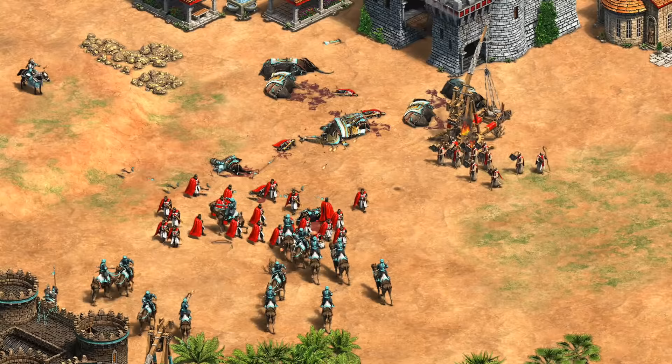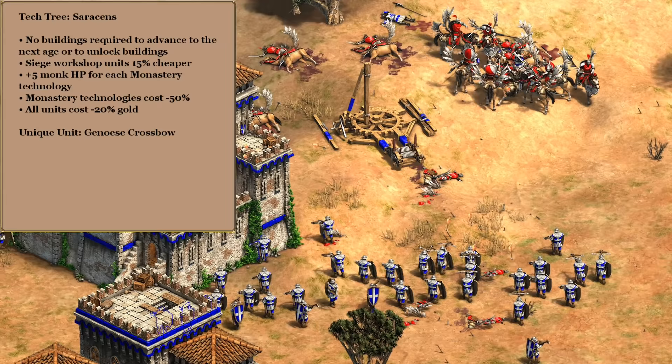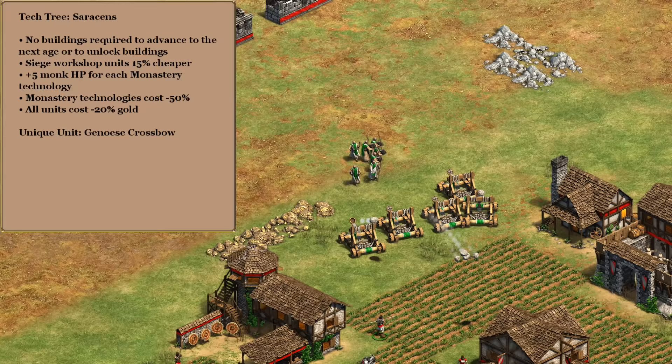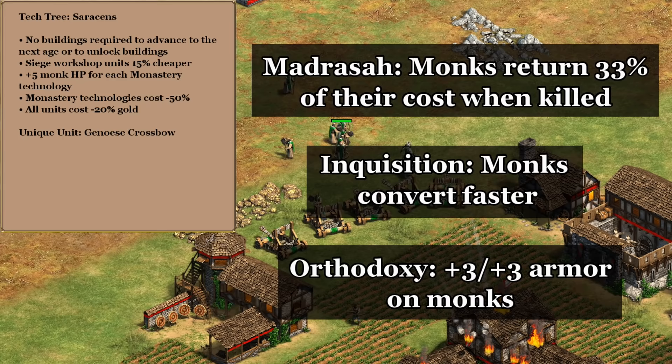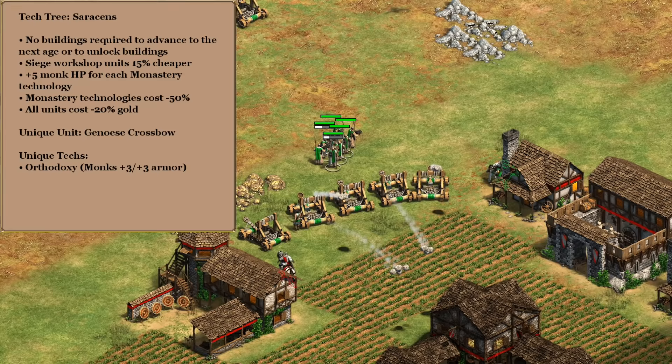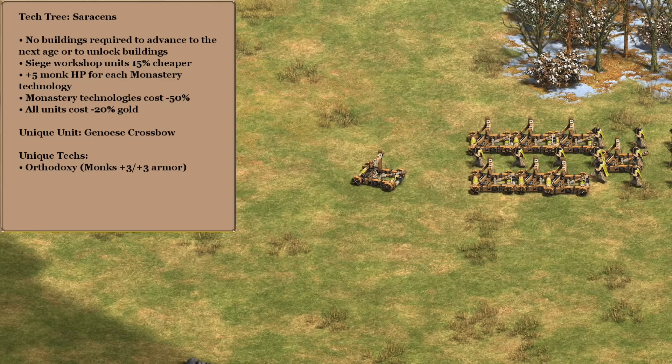For a unique unit, the Teutonic Knight definitely fits the religious theme, but I wanted something that could help fend off cavalry. The Teutonic Knight does do quite well against cavalry in melee, but I'm going to go out on a limb and pick the Genoese Crossbow — that's going to give us an answer to light cavalry before they can get into melee with our siege and monks. For the unique tech in castle age, it's a choice between Madrasa to refund a third of our monks' gold cost, Inquisition for faster conversions, or the Slavs' Orthodoxy giving them more armor. Personally I think Orthodoxy makes the most sense, and combined with our monks' high HP it's going to make them incredibly tough.